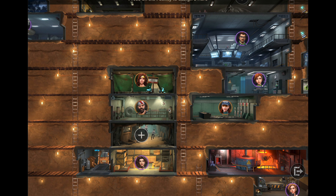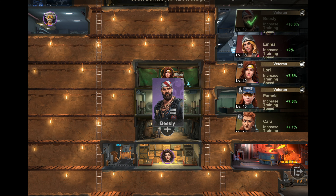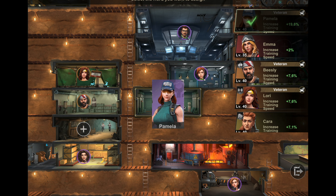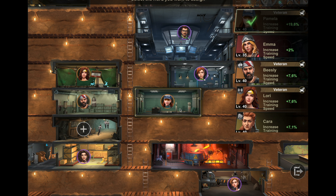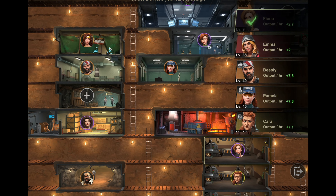The third most important facilities are the training facilities. In the defender facility you have Lorry, in the commandos facility you have Beasley, and in the archer facility you have Pamela. As long as you don't have all three of these, you can also take Fiona and put her anywhere.